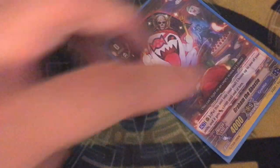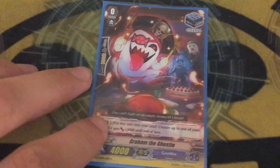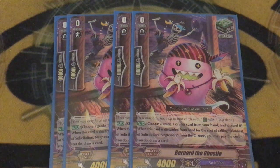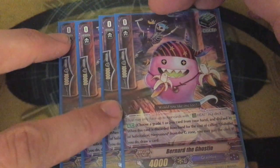One copy of Graham the Ghostie, because it freely moves itself into the soul. You use soul a lot, and that's kind of why you run it, but it gives 3k which can come in handy. Four copies of Bernard the Ghostie — when you use the G-flip G guard, you can drop a grade one to draw a card. It's a heal with a skill, you rarely ever use it, but you might as well; it gets you some cards.